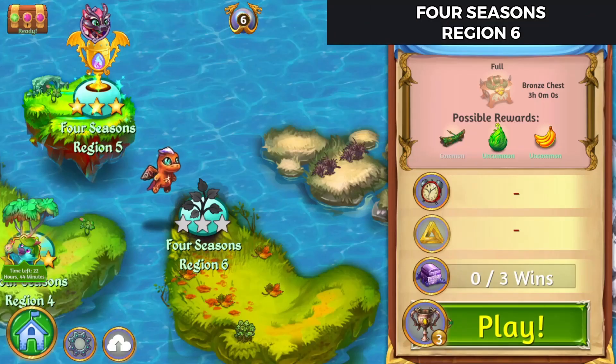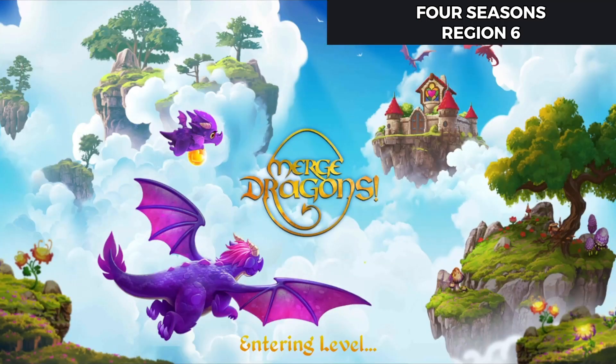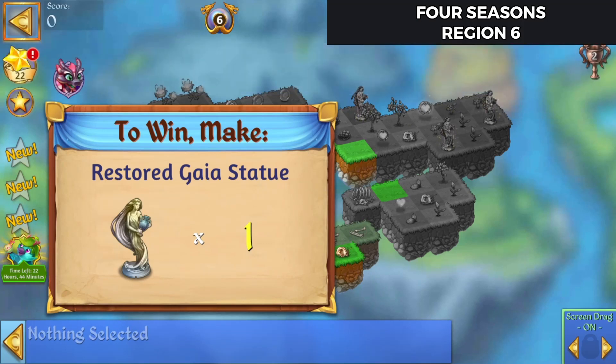Hello, Zakira here playing some Merge Dragons. Let's check out Four Seasons, Region 6. Three chalices to play this one. The win condition is restoring a Gaia statue.